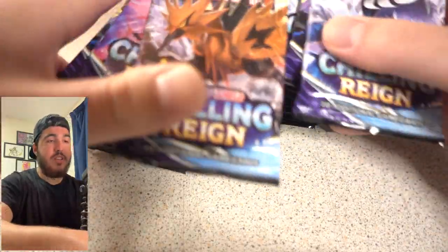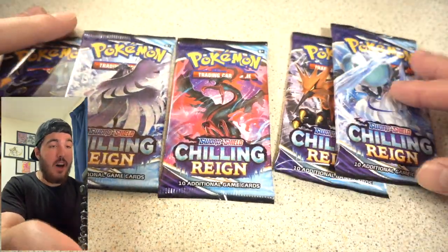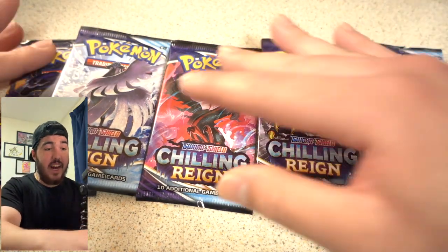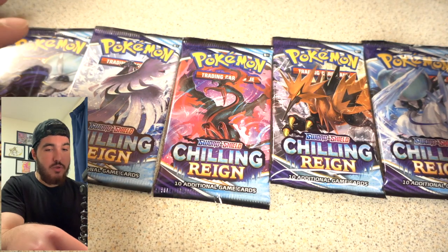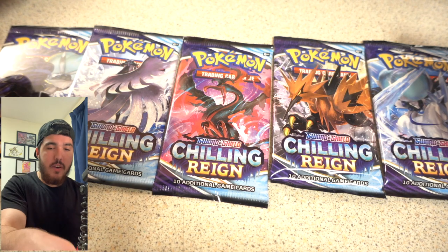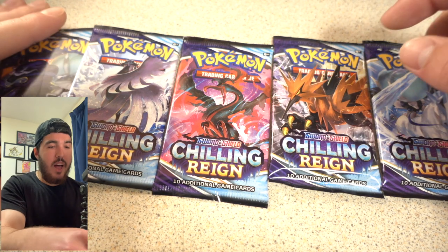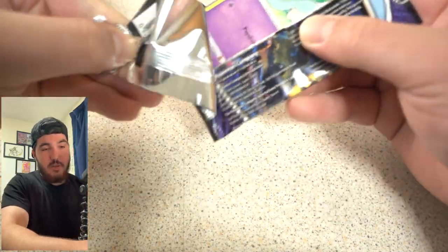There are 36 packs — I'm going to take 18 packs and mix and match to make it more interesting. Interestingly, we have five different set artworks here, which is insane. Usually you have four in a booster box, but here we've got five. We've got Calyrex Shadow Rider, Calyrex Ice Rider, Galarian Articuno, Galarian Moltres, and Galarian Zapdos.